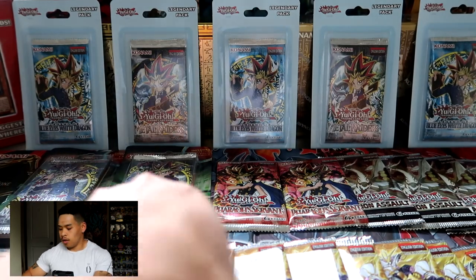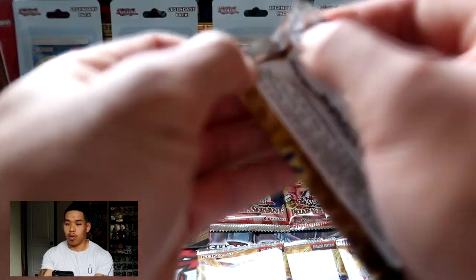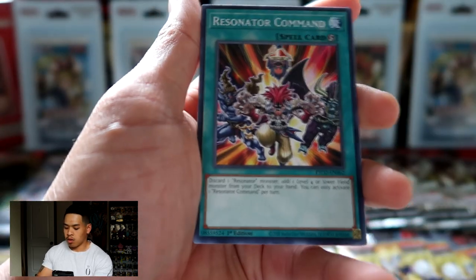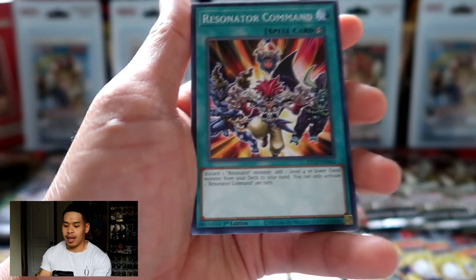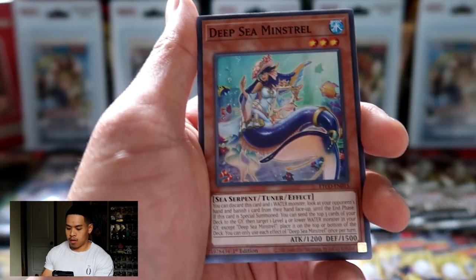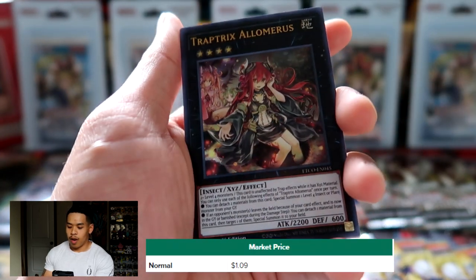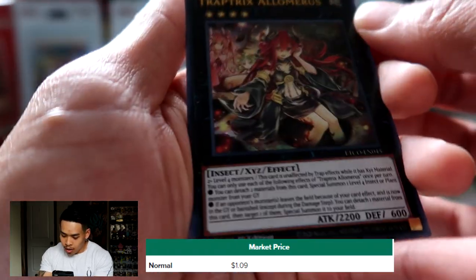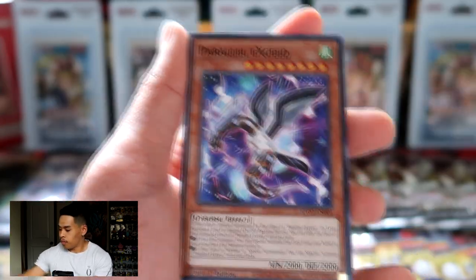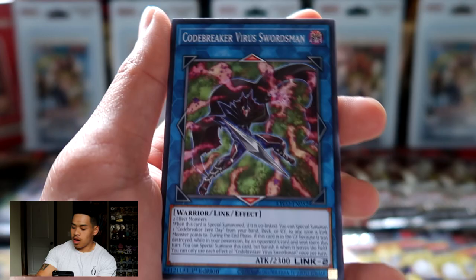If you guys want to see these Eternity Code pulls individually, I do have plenty of other videos on my channel opening a full Eternity Code booster bag, so check those out if you're interested. We got Trap Tricks Alomaris as our second ultra rare — that is a beautiful card. I think you can get this in a starlight rare as well. Another pair of Melanchole, and there are our last three cards.